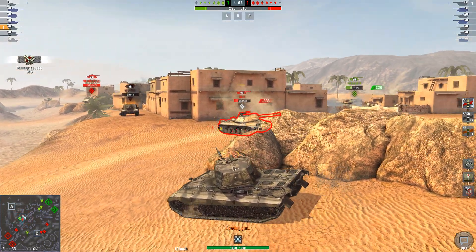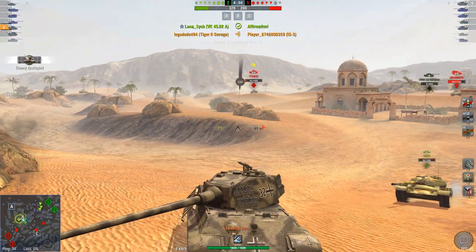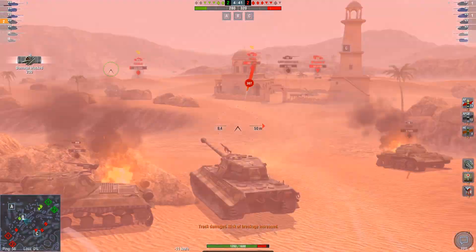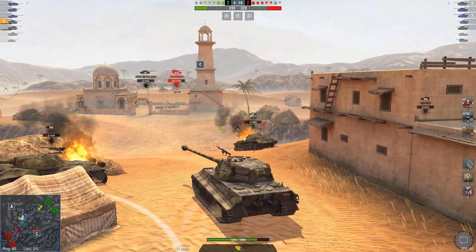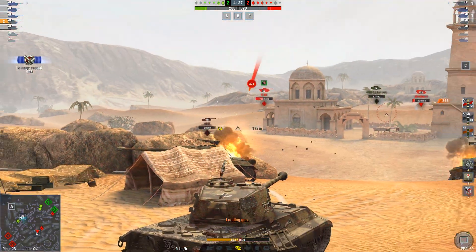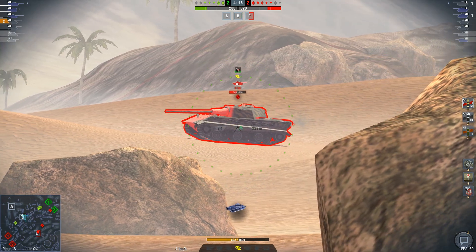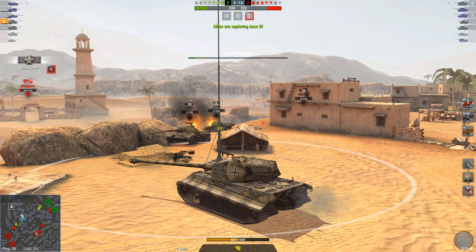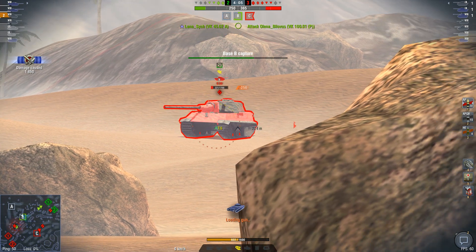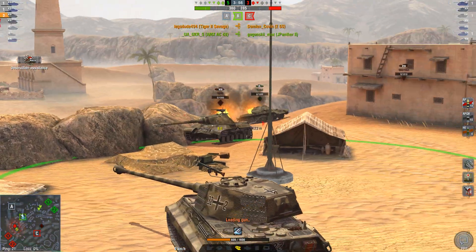Gun depression — there you go. Let's see if we can't finish him off. Yes. No, I'm going to get shot by the VK — pack it up. That rushed shot. Bounce the Yarg-2. Now we bounce the Yarg-2 — that must have been the actual Yarg itself, which is worrying because that means the Yarg is over there somewhere. So we're going to back into cover and shoot the E-50. Track him there. One more shot and we'll have him. Okay, you're dead. Tier 9 medium dealt with.